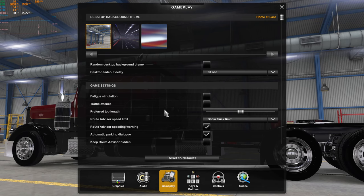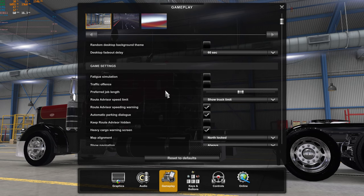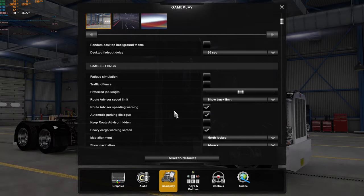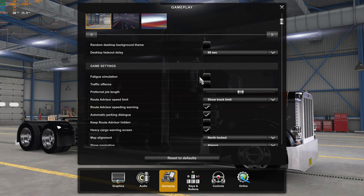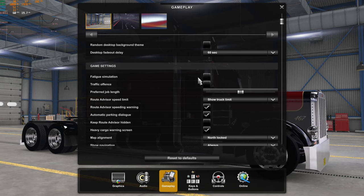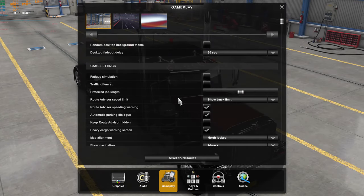Gameplay. In gameplay, this stuff doesn't mean much to me — I don't spend any time looking at it. Game settings: I have fatigue and traffic off, especially for doing videos. I'll turn it on when I want to do realistic on my own, but for videos it's really annoying — it's a distraction. I can't be doing the fatigue simulation while trying to do a video.